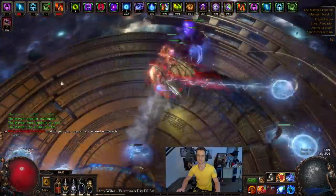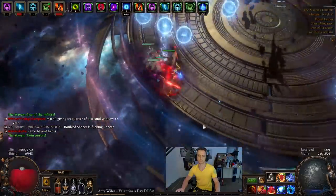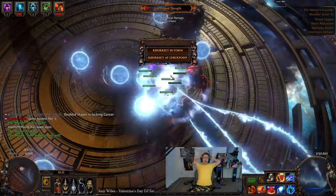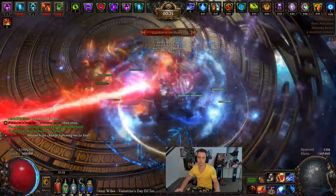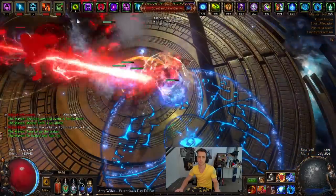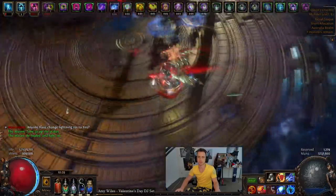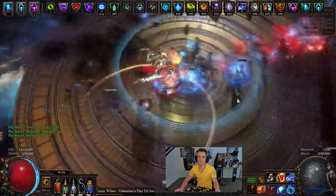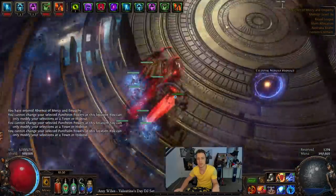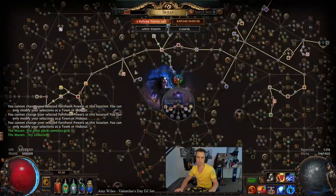I did run out of Mana Flask on this one as well — I was overusing my Mana Flask and my entire mana sustain was coming from it, so that's a mild issue from time to time on certain fights, but for the most part the Mana Flask was fine to sustain everything. I'll leave you guys with the Maven fight — you can see a couple of little upgrades I made to the character in the build. I did have a glove swap for pure single target, DPS is good. It's possible I'm supposed to have spoken to Flask sustain — that Mana node there.